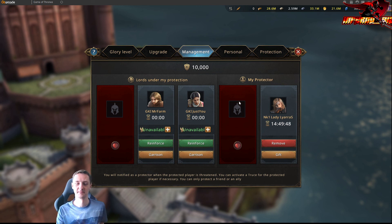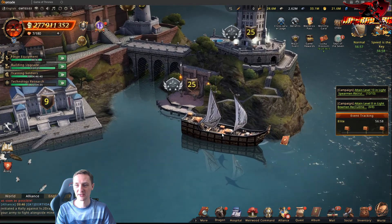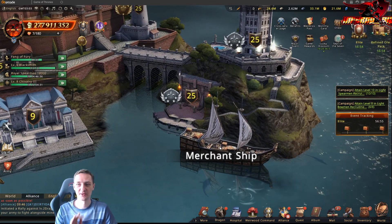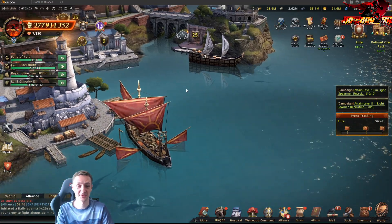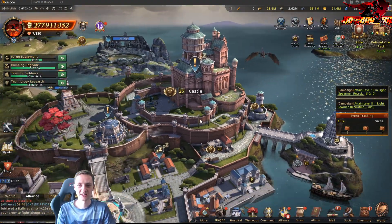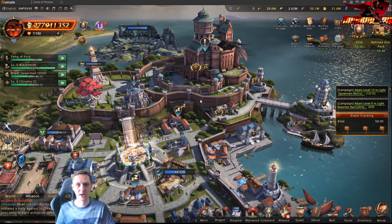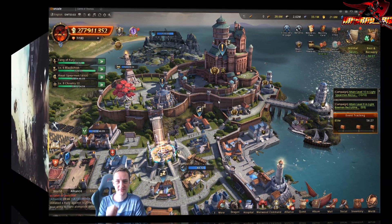That's my top five — what I like in Gotwig. I'm waiting for your comments on what you think about this game and what your top five would be. I also think the Tavern is a nice idea, and especially the Merchant Ship is a very cool feature — just not quite at the level of the other five things I mentioned. Overall, this is a very cool castle with lots of nice buildings, and I'm waiting for new updates to extend our kingdom. Thank you very much for watching — see you next time!